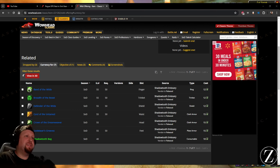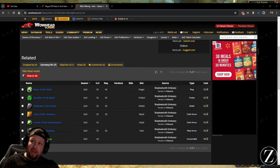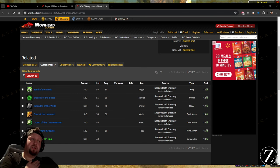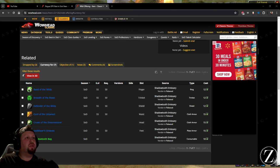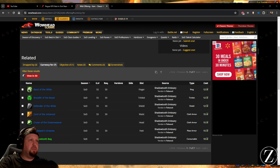Today I'm going to show you how to farm Zul'Farrak and get your Wild Offerings super quest. It's probably the fastest way and quite a fun way too, because you're dodging trash and running in. It's super quick, super fun, super interactive, and you're going in with a bunch of guys.